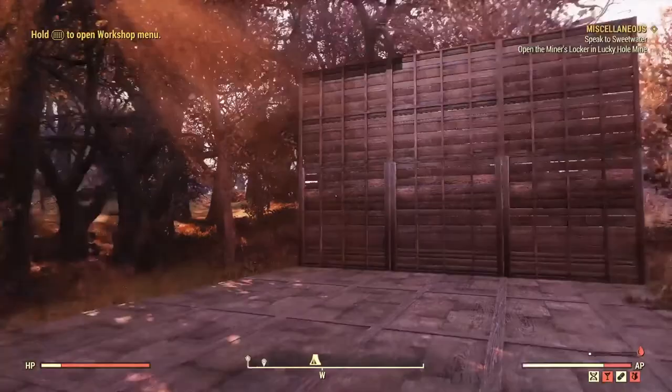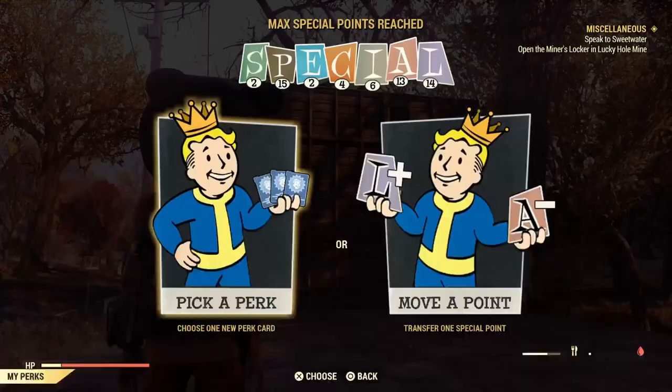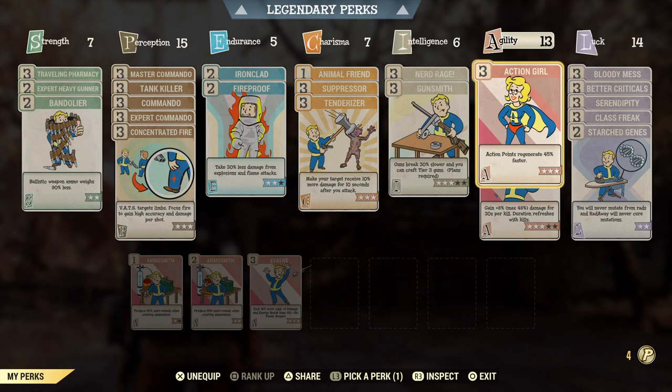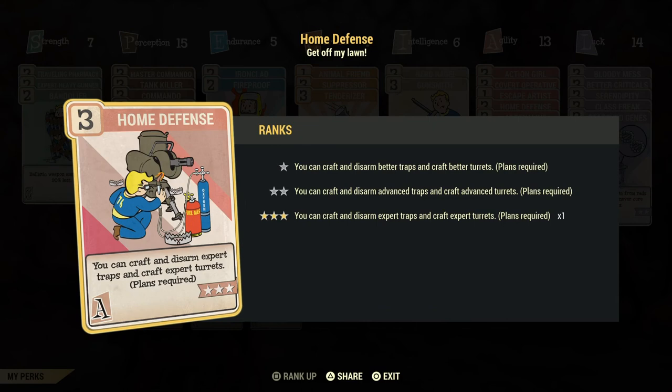So we might have a really tiny boat, so don't laugh at it. It's going to be rough. The perk cards you're going to want to need is Home Defense.